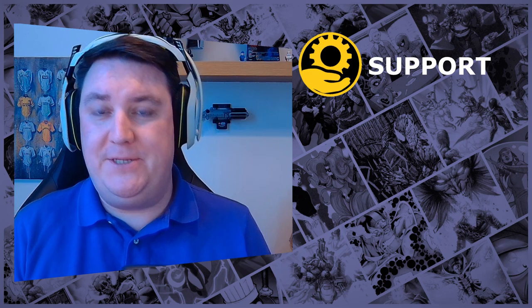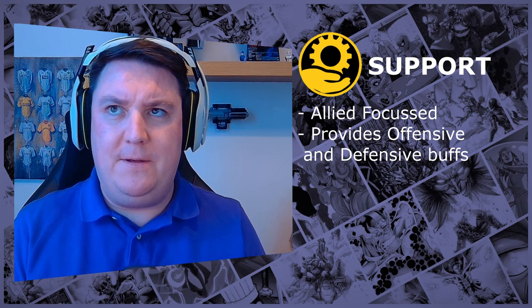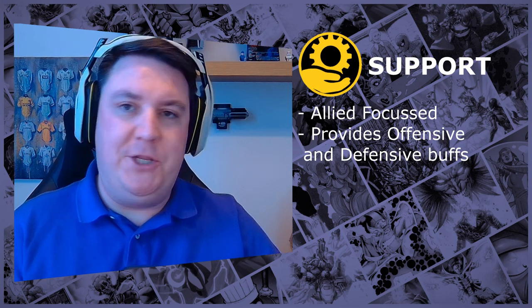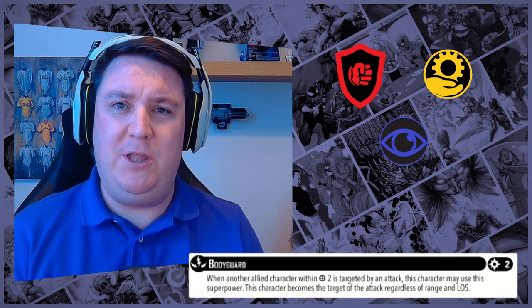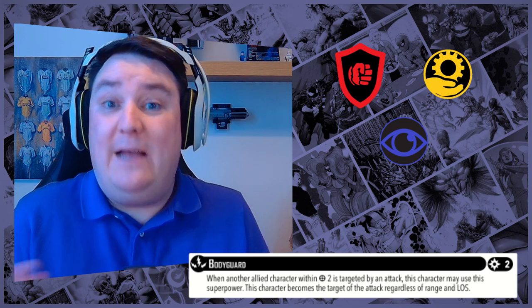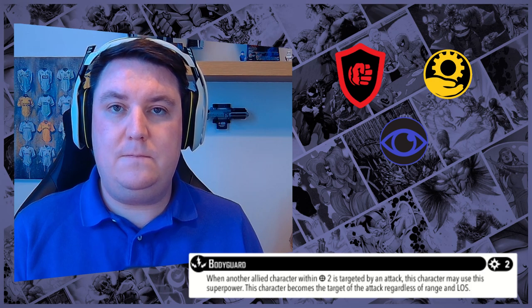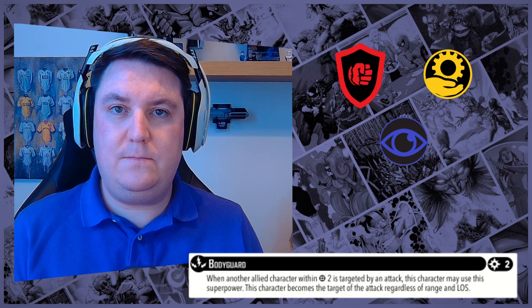The third pillar is support — anything you do to assist and help your own allied characters, whether defensive tech or offensive tech. We'll often find that abilities usually fall into more than one bucket. There are some examples of things that are straight-up control, support, or attrition, but then we've got things like bodyguard that fall heavily into both control and support — and attrition to a degree — because almost everything in this game is going to be at least two pillars.